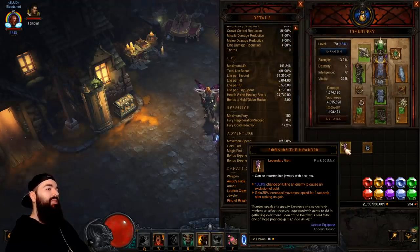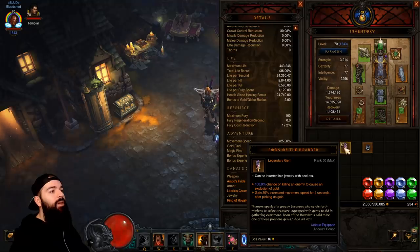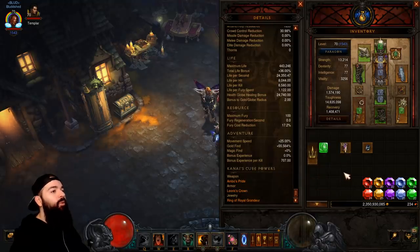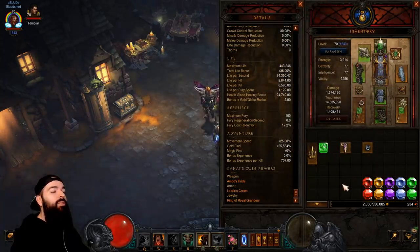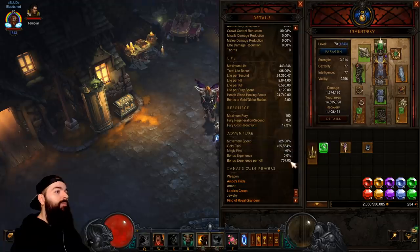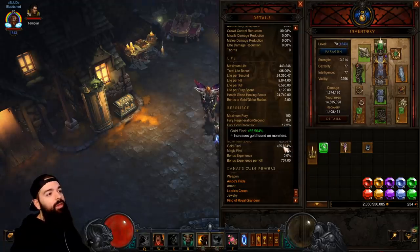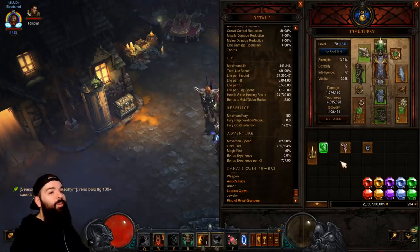You don't even need Avarice — just use Boon for T16. Witch Doctors have a pickup radius from Thing of the Deep, so you can rock that with Boon and you don't need an Avarice Band. When you run vaults, don't do vaults unless you have a boosted gold build — at least a little bit. We ran with somebody from our community today and she had about 40,000 gold find, and she only got a couple hundred million less than me running a four-player ancient vault. It wasn't that big of a difference, so even if you get into the 40s you'll notice a huge increase to your gold — about 40% more income.